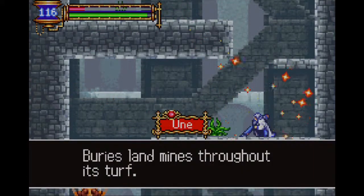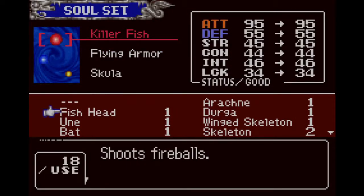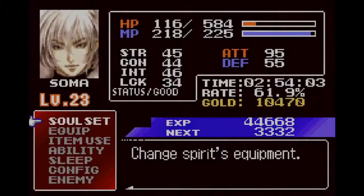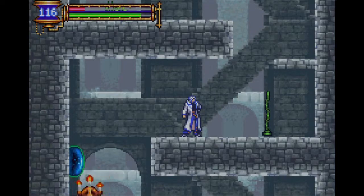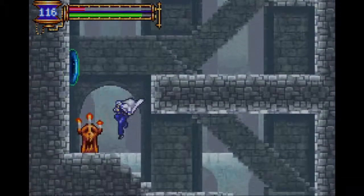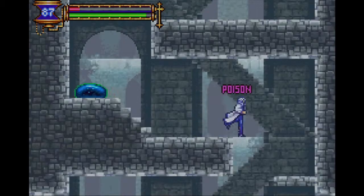Get out of here. I never thought the Une Soul was very good in Harmony of Despair. But what does it do in this? Why is it a land mine? Like, why? Oh no — ugh, poison is bad. How much damage does it do? There's a save room so it's okay.